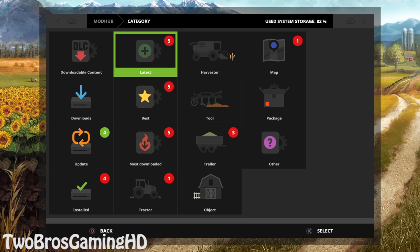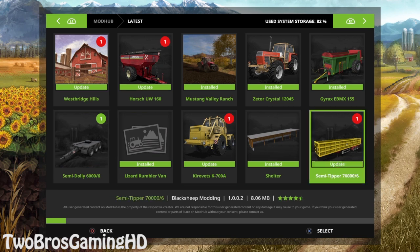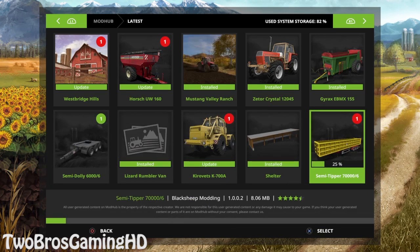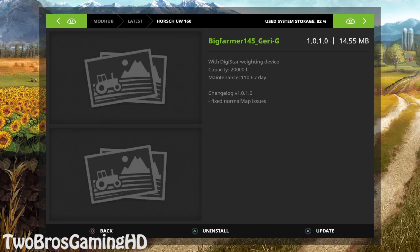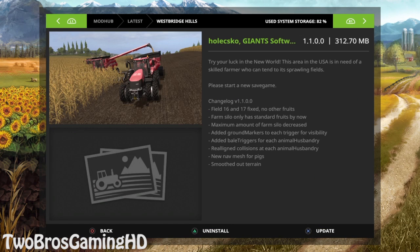Let's get into the mod hub right here. I want to show you guys something. If you go into Latest right there, you can see that we have some updates on Westbridge Hills, some updates on the Horse UV 160, updates on the Qwets, and updates on the semi-tipper right there.